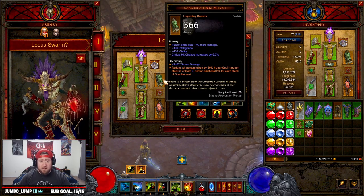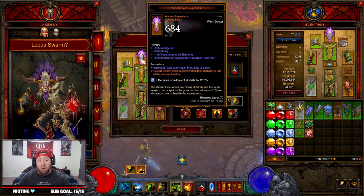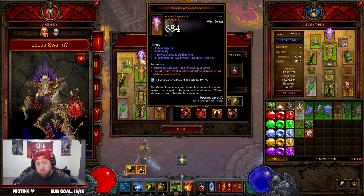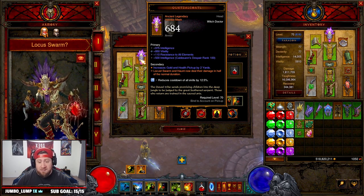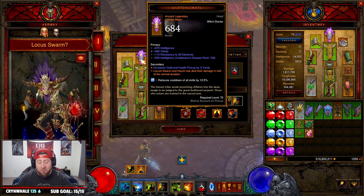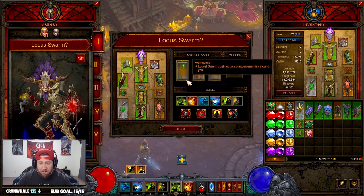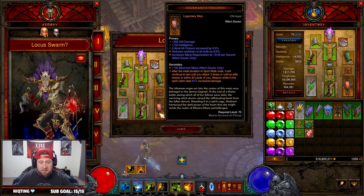For bracers we have Lakumba's Ornament — you reduce all damage if your Soul Harvest stack is at least three; we can stack up to ten, which is great for defense. For the helmet we have the Quetzalcoatl — I'm butchering that name, I apologize — Locust Swarm and Haunt now deal their damage in half the normal duration, so they deal damage a lot faster.